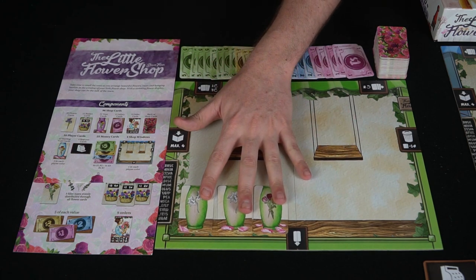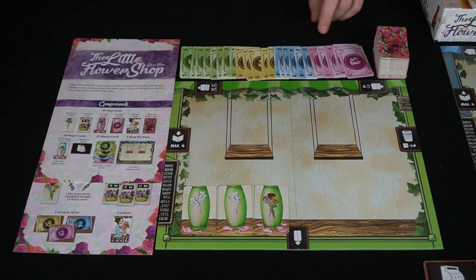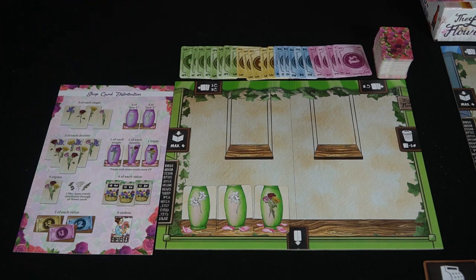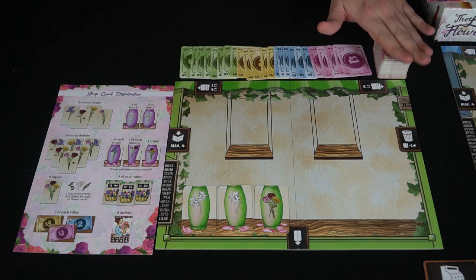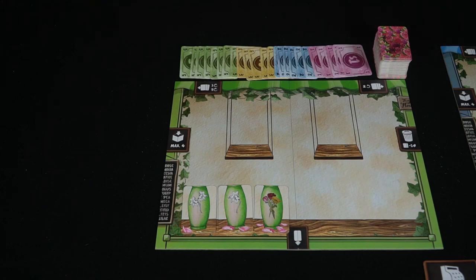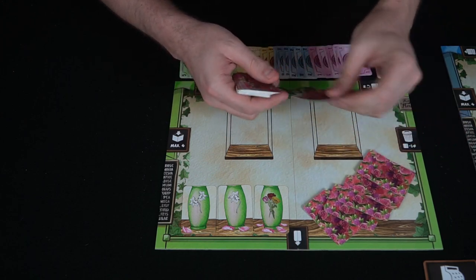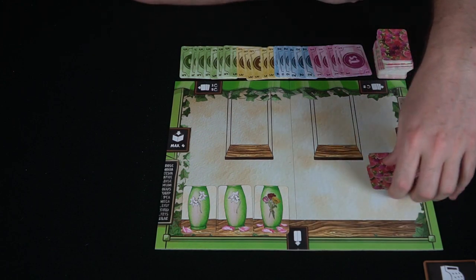To begin the game, place all three of your starting vases down on your player board. Set the money aside because you'll be gaining it when you fulfill certain things from the deck. The rules include a shop distribution telling you what cards are in the deck. For the basic game, take all the cards, shuffle them together, and everybody draws seven cards from the deck.